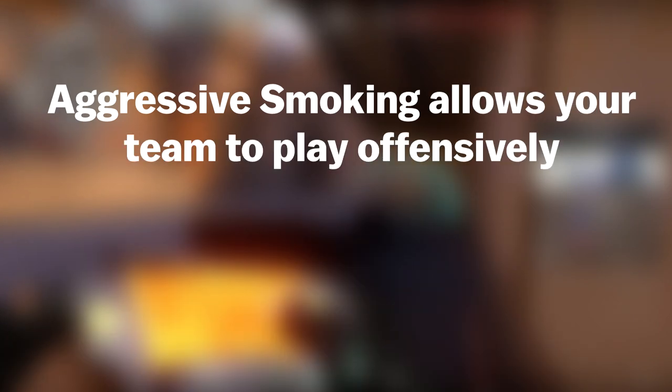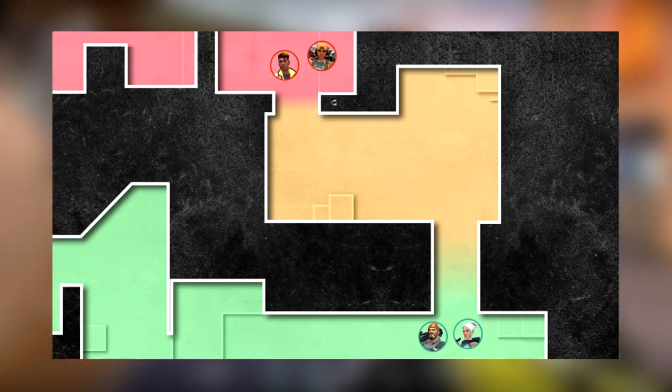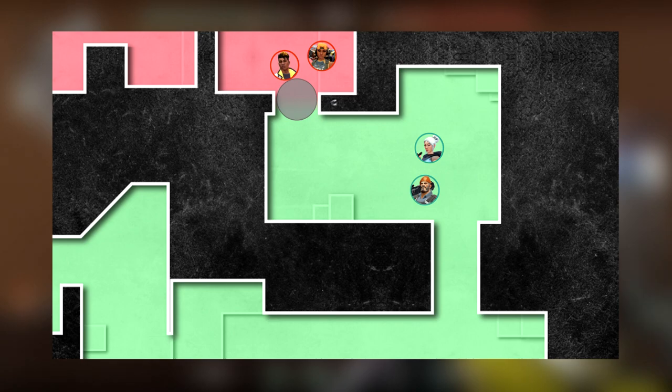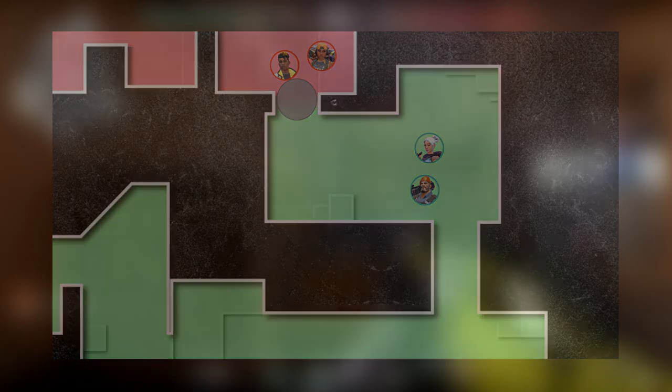Defenders only need to watch a single entrance while attackers need to worry about several angles. Aggressive smoking on the other hand allows your team to play offensively — you make the first move. This time you act and they react. Take the same example as before but this time your team decides to take an offensive approach. Now Brimstone smokes garage entrance and pushes up with Jett. This is an example of aggressive smoking. You're creating more space for your team and gaining map control. You have acted and now the enemy must react.